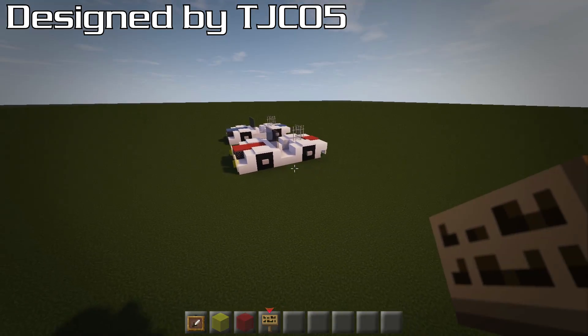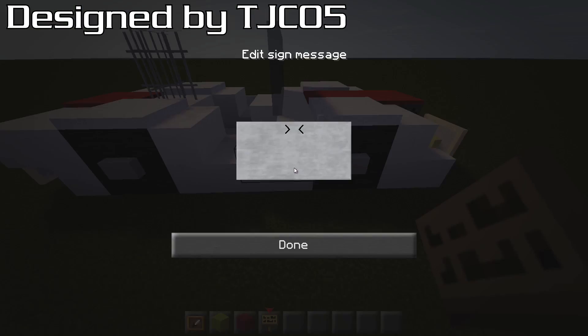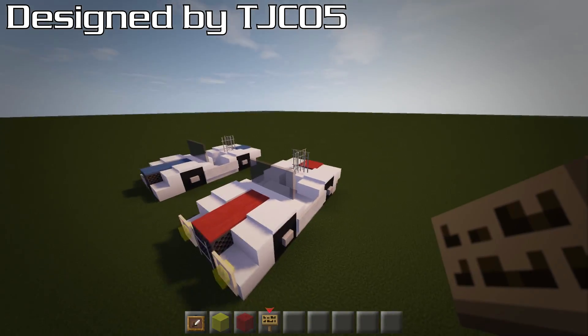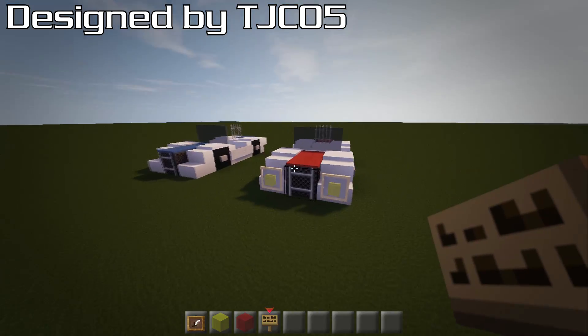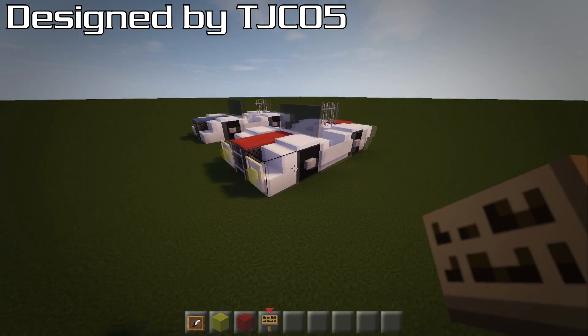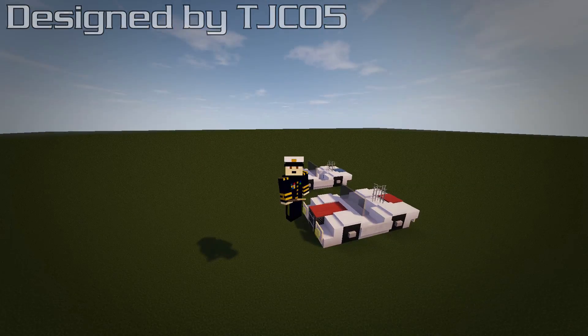We also need to put signs on the sides to make it look like it's joined up — just put a couple of signs in like that. And that, guys, will get you the Shelby Cobra designed by TJC05. If you want to check him out on Planet Minecraft, there'll be a link in the description. It looks pretty cool — I think you'll agree. Thank you very much for watching, I'll see you on the next one.